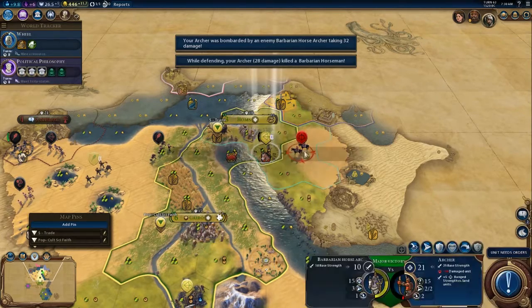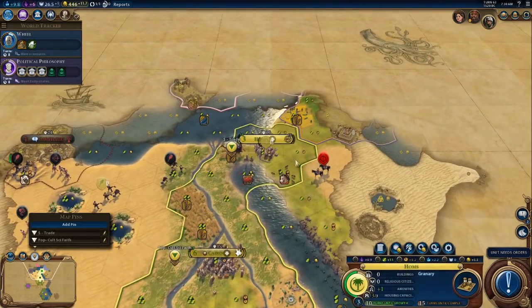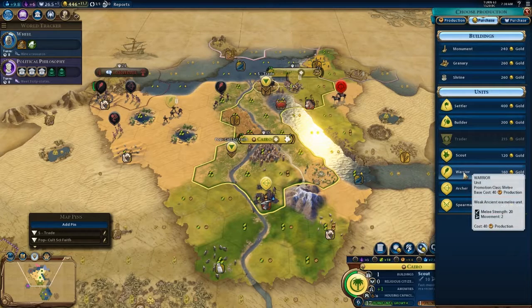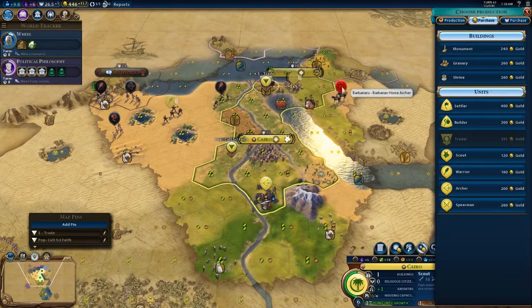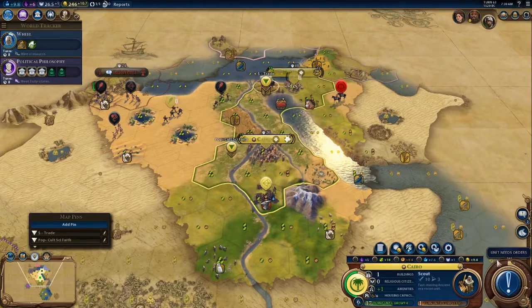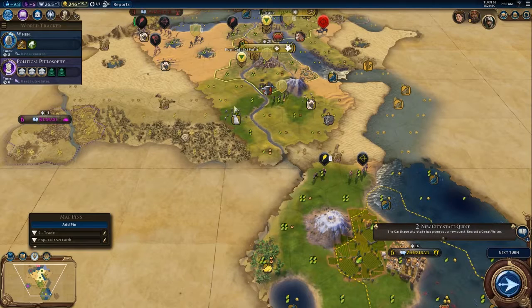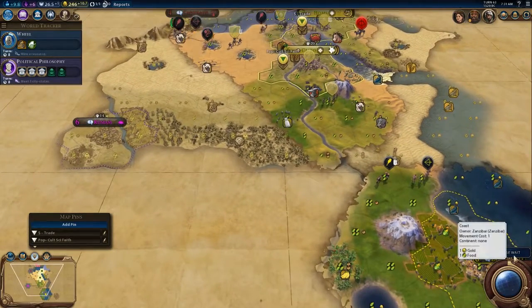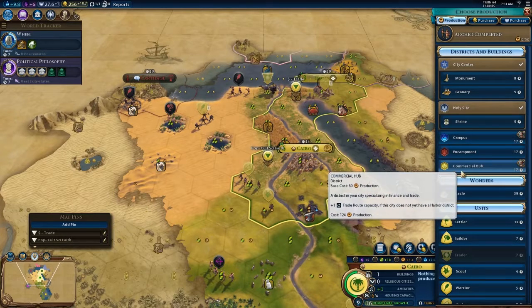My archer actually survived — how the hell did that happen? Retreat! That was actually close. We've got 446 gold though, so archers are 200 and warriors are 160. Horsemen with all this cavalry would be shenanigans — let's just get a couple more archers. I'm definitely going to need some hammers. Wonder if there's anything hiding in here — we've got diamonds, this is all jungle territory so you'd think there'd be something. An encampment wouldn't be a bad idea, neither would a commercial hub.